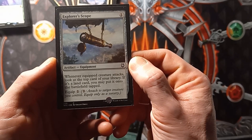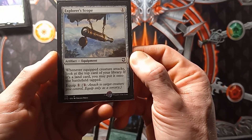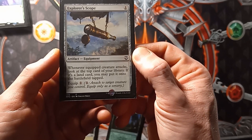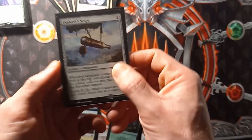Lastly we have Explorer's Scope. Whenever the equipped creature attacks, look at the top card of your library. If it's a land card, you may put it onto the battlefield tapped. Equip cost is 1 colorless.